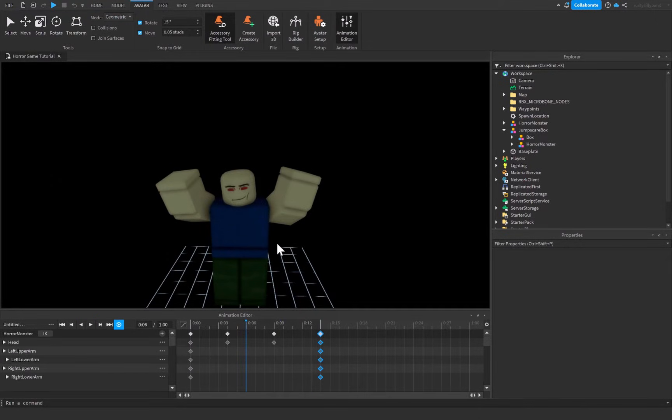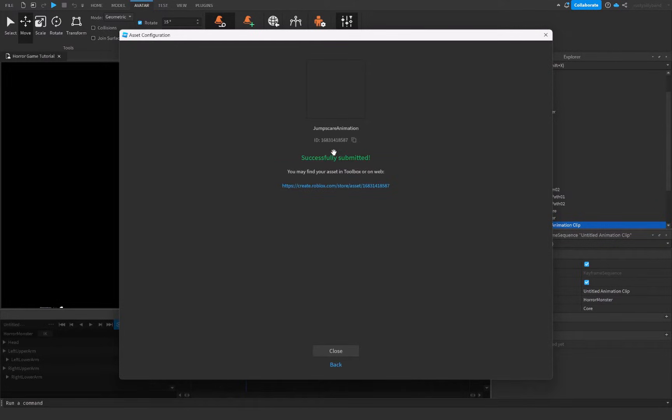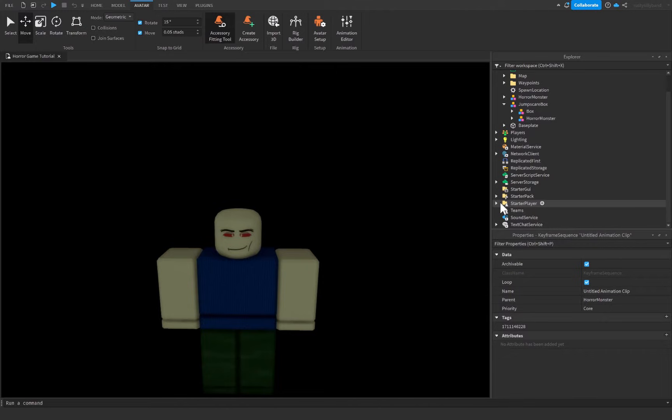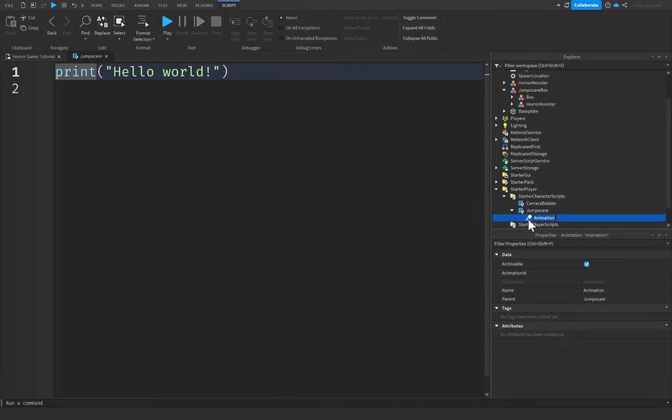You can refine this however you'd like, but I'll use this for the tutorial. Click the three dots and click 'Publish to Roblox,' change the title to 'jump scare animation,' click Save, and copy the ID using the button provided, then close the window and the animation editor. In Starter Player, open StarterCharacterScripts, add a LocalScript, rename it 'jump scare,' add an Animation object inside it, rename the animation 'jump scare animation,' and paste in the animation ID.